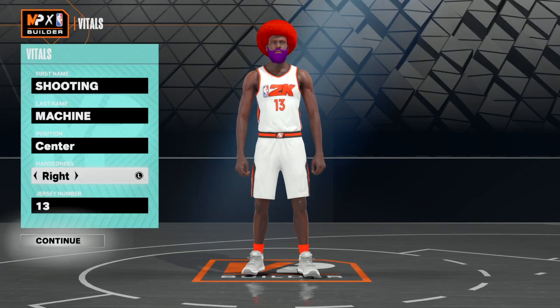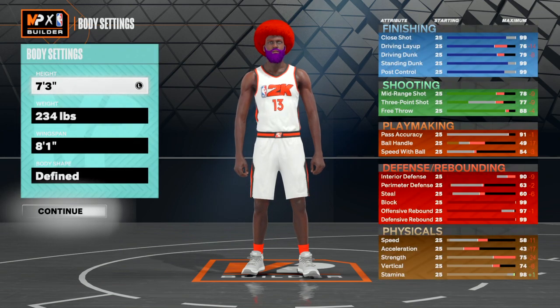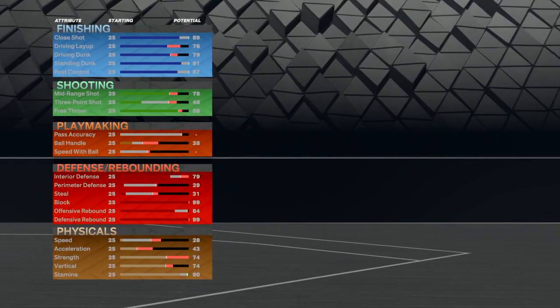Best center build in the game. Handiness doesn't matter, and jersey number doesn't matter. You're 7'3", 234 pounds, with an 8'1" wingspan, and body shape doesn't matter.